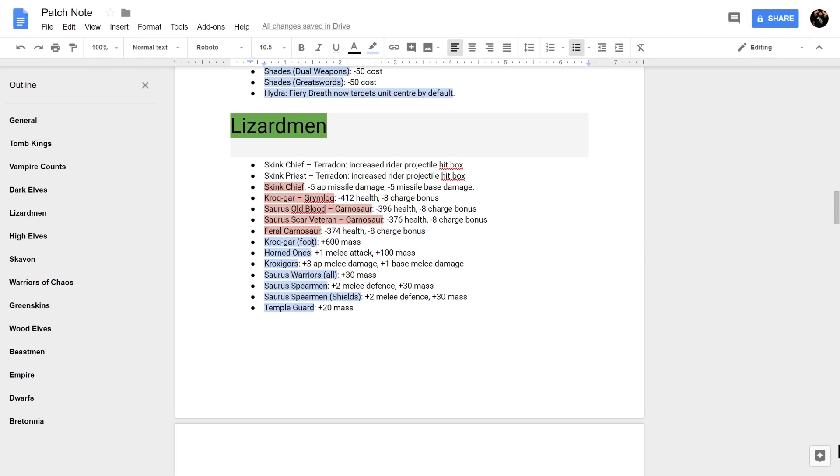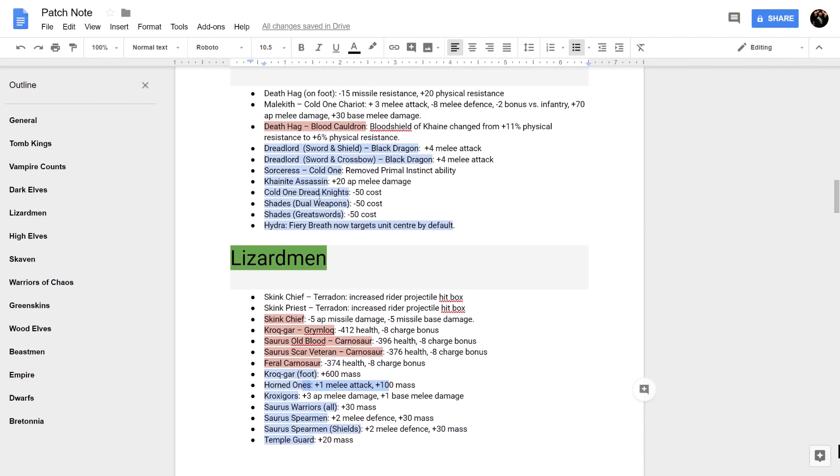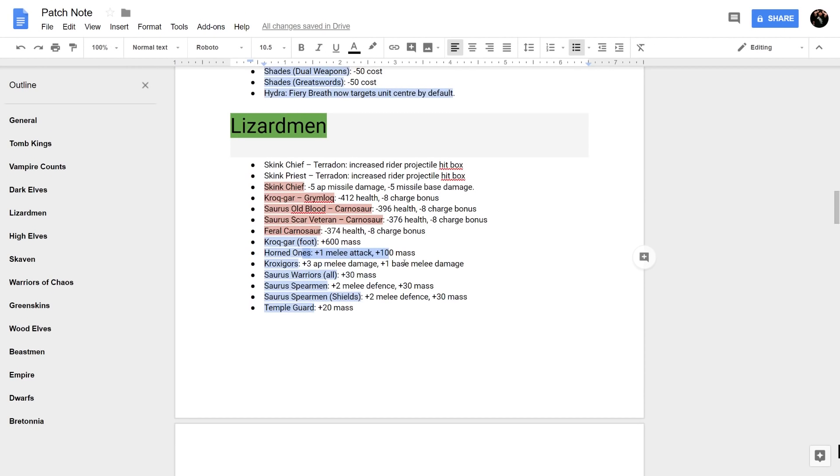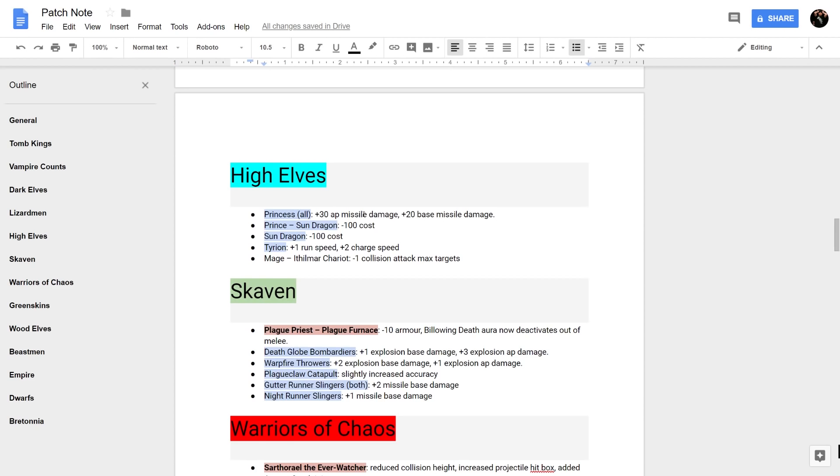Kroq-Gar on foot won't be knocked around as much. The Horned Ones get a small buff — I'd love to see more Cold One Dread Knight buffs, but they're still too costly for their value. Kroxigors got a really good buff. Saurus as a whole got good mass buffs and melee defense buffs so they can stay in the fight longer. Temple Guard just got a small plus 20 mass — not a big deal.